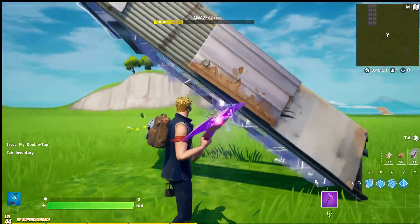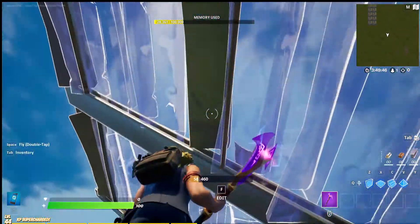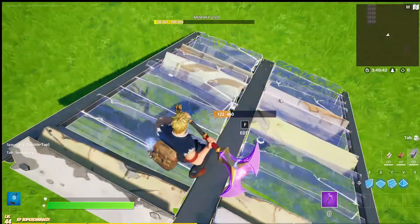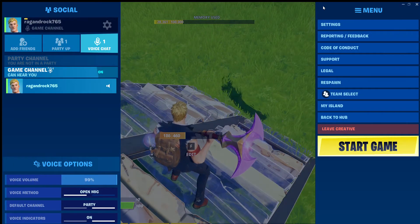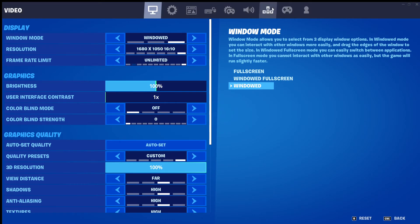I stubbed my whatever, but yeah, I'll be showing you how to float yourself with stairs in this video. First, let's go into our settings and go to your keybinds.